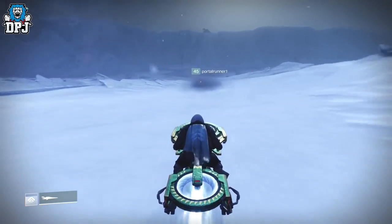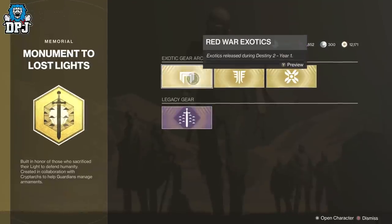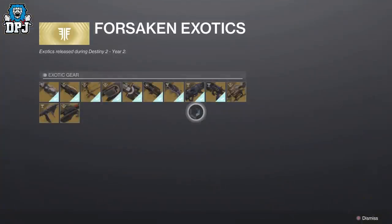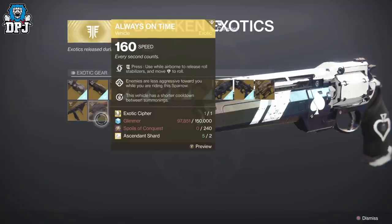If you didn't get this from the Scourge of the Past Raid, you can still obtain it now thanks to the new exotic gear kiosk within the tower. The only problem is what it costs: 1 exotic cipher, 150,000 glimmer, 240 spoils of conquest, and 2 ascendant shards.